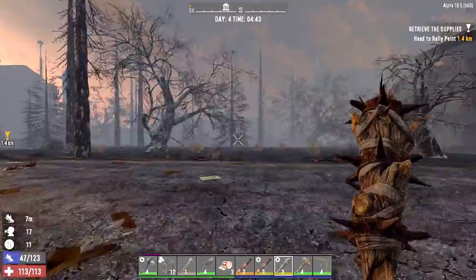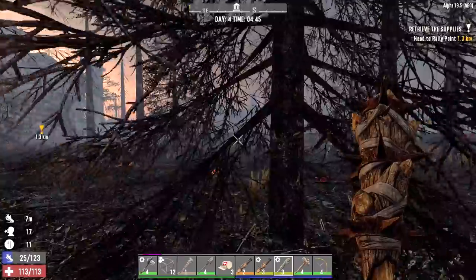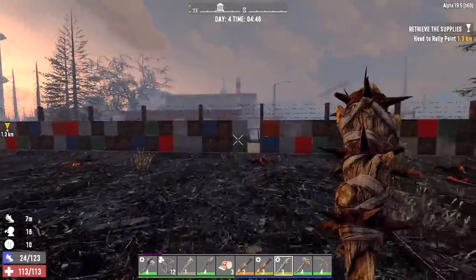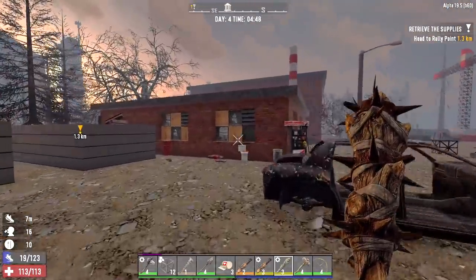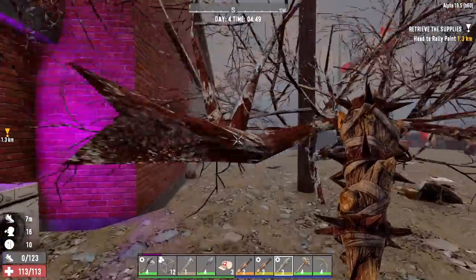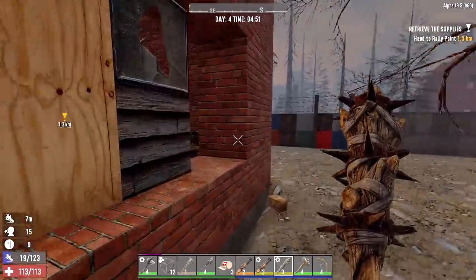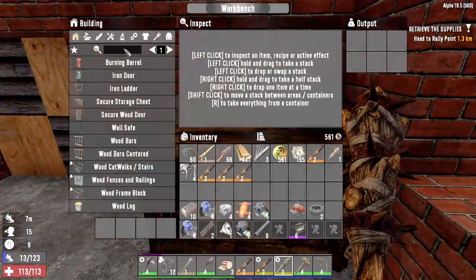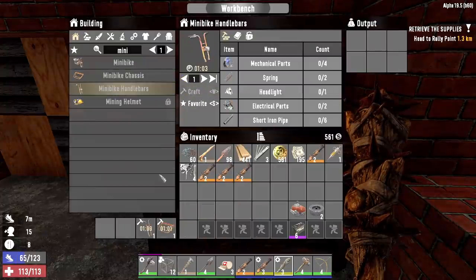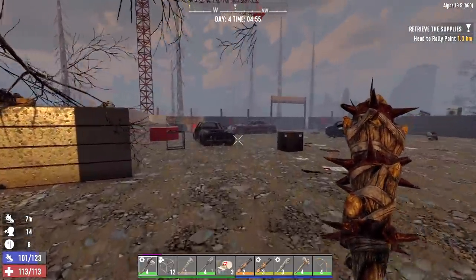We'll start working on that later tonight. Right now we're headed to the junkyard to use the workbench so we can get the mini bike crafted. Then we'll take the mini bike to the job we took for Trader Jen, get that done, go see Jen, and take it from there. We got three or four cars in the junkyard to take apart because we want to find an engine to craft a cement mixer. Mini bike chassis — bam. Mini bike handlebars — bam.